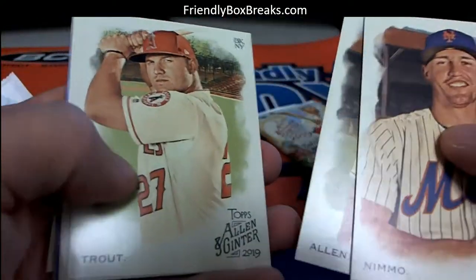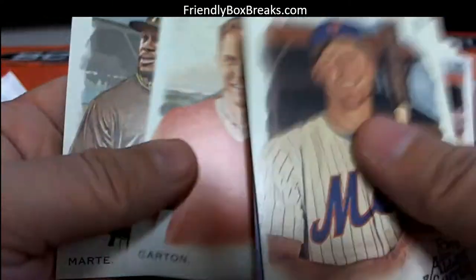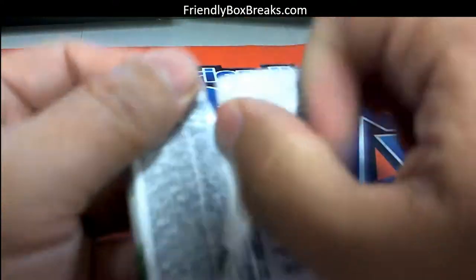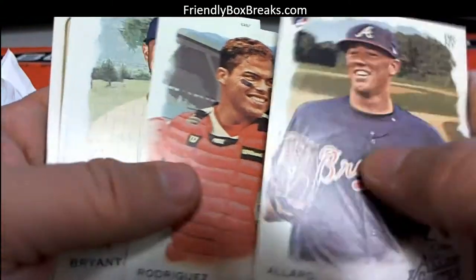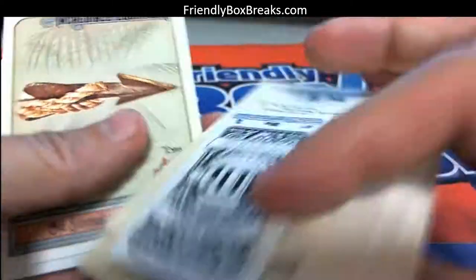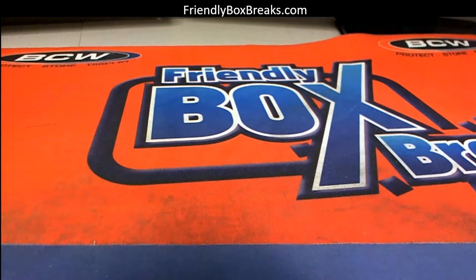You got a Kluber mini, that's cool. You're putting a set together with this Allen & Ginter — ripping this makes me want to do the same thing, I might rip a personal case for me. This makes me want to put the set together, it's a nice looking set. Livia O'Neill mini. No hits in that one, but still got a bunch of good set-building stuff — cool, cool, cool.